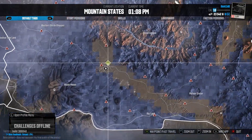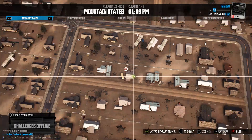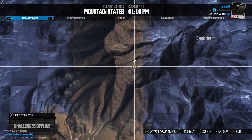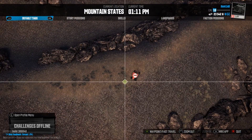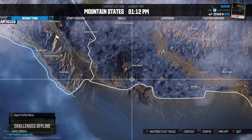Number 17 is here next to this house — nice easy one. And number 18 is at the top of Black Mount. The easiest way to get to this one is to ride up from the bottom here.